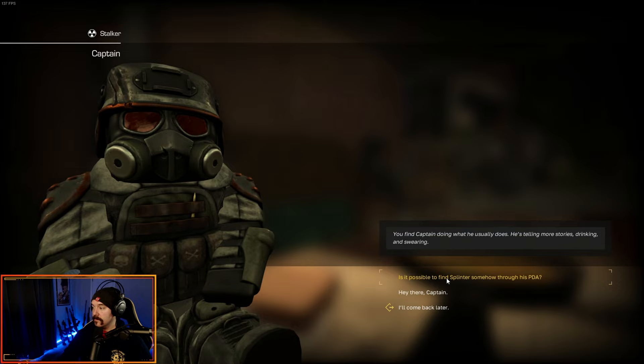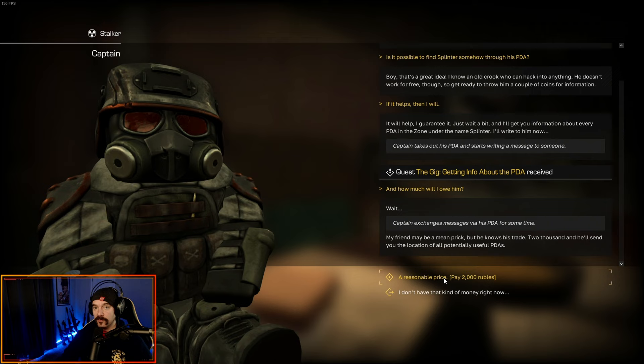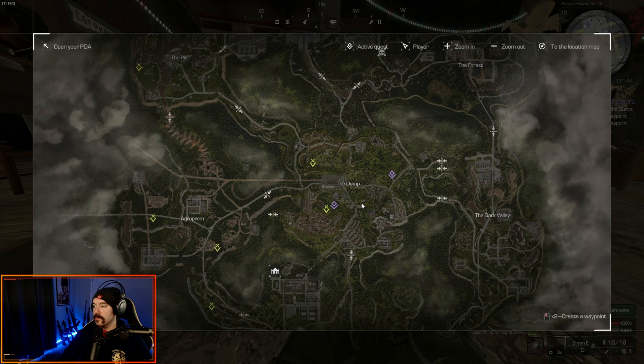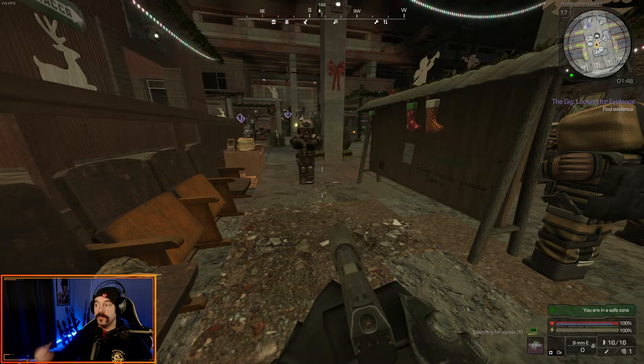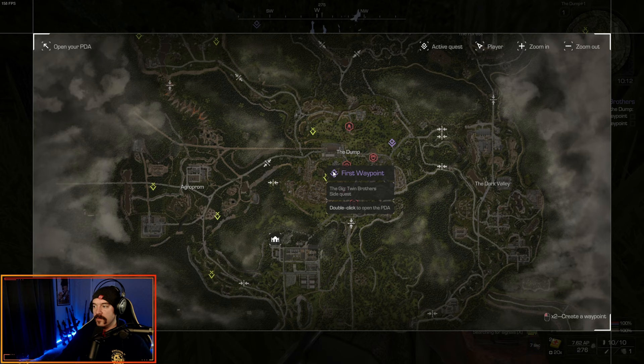Now we have the Gig Splinter from the Dump and the Gig Looking for Evidence. For Splinter from the Dump, we talk to Captain again — ask him if you can find Splinter through his PDA. He says he knows a guy that can do that and gives you the Gig Getting Info About the PDA. We have to pay the guy 2,000 rubles to crack the PDA. Now you get the Gig Twin Brothers, which completes both the Gig Getting Info About the PDA and Gig Splinter from the Dump. For the Gig Twin Brothers, there are two waypoints in the dump you have to go to. The Looking for Evidence quest will be finished by completing this quest.